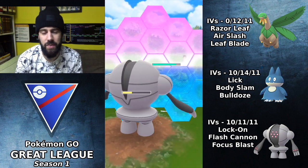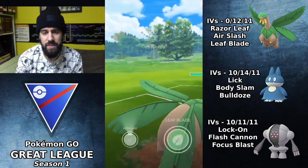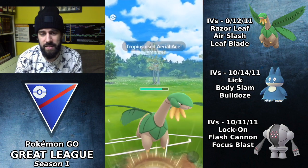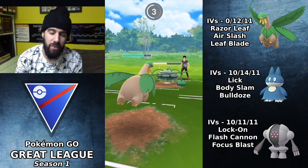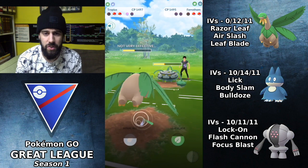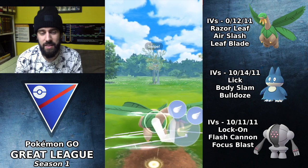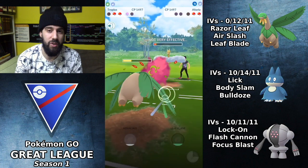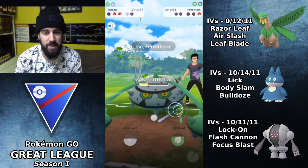I build up to a Focus Blast switch, go for Aerial Ace which does decent damage to Ferrothorn. Ferrothorn is running Thunder and Power Whip — Thunder performs a little better against Registeel. Opponent brings in Alteria, so I go for Aerial Ace immediately, then Razor Leaf the Alteria down. The Alteria isn't going to be able to KO — the Razor Leafs add up because they're so quick.